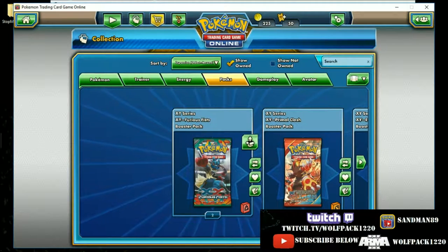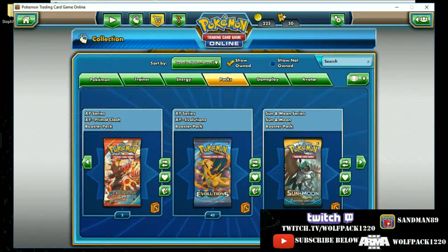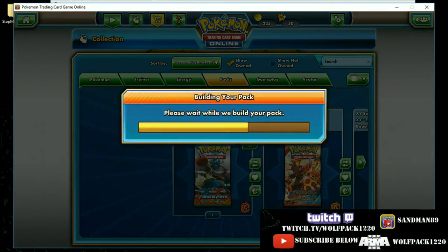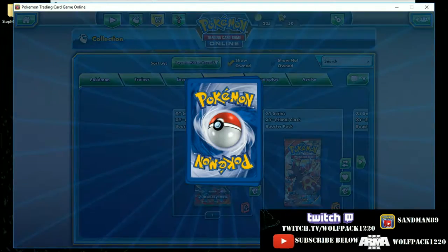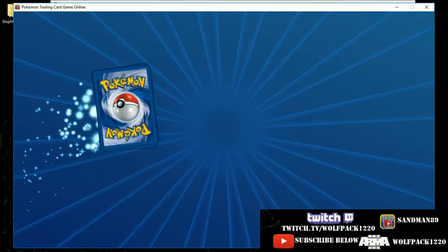We got a couple packs of Furious Fists and Primal Clash, but these big ones here are Evolutions and Sun and Moon. We're actually missing Steam Siege, but this is three sets back. We'll start with Furious Fists, which is actually out of rotation — it's now in the Extended format.